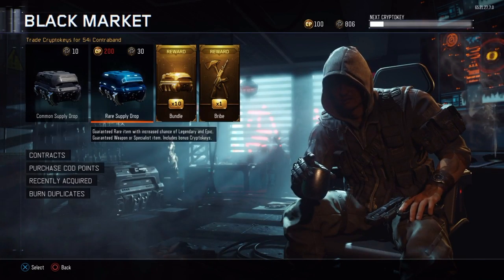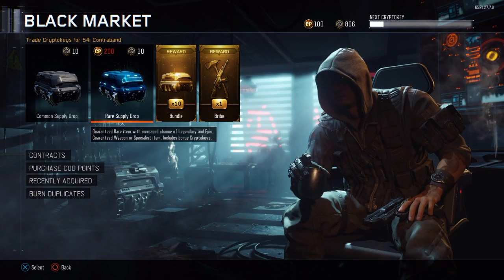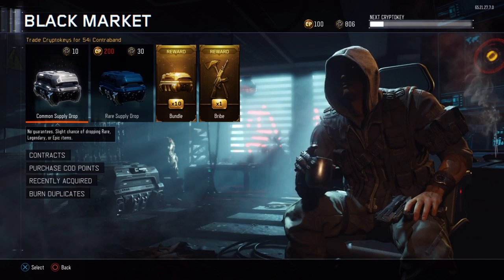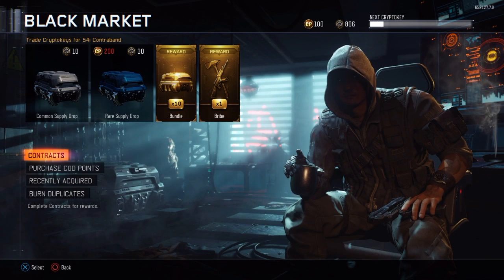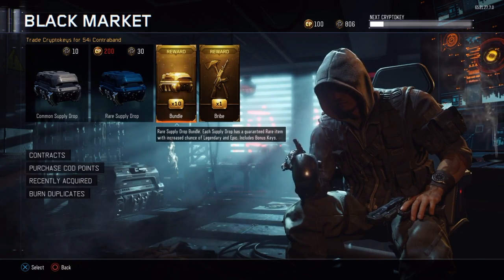So we're in the black market. As you can see, on the top I have 100 call points and 806 crypto keys. I've been saving up for a while. I completed the 75 wins, awesome. Now I'm gonna start opening these supply drop bundles and let's see what we get.